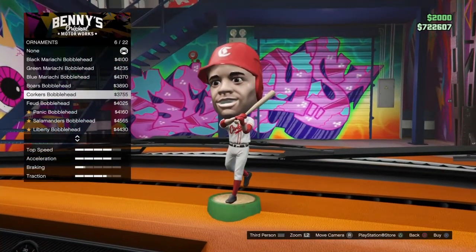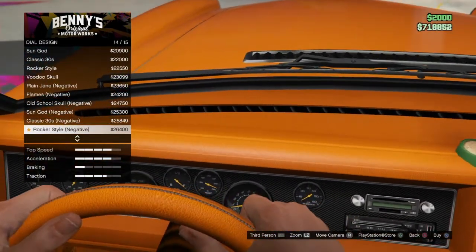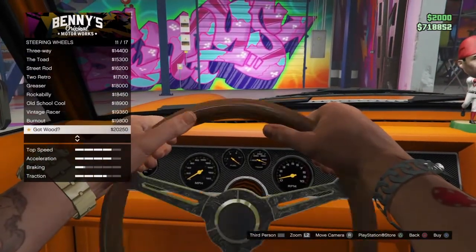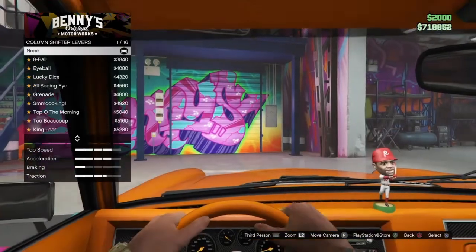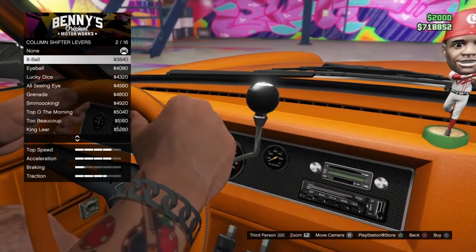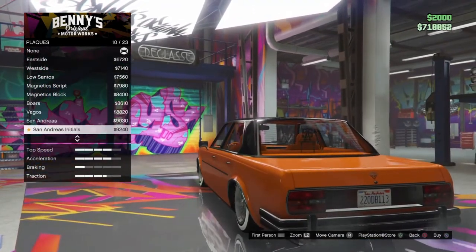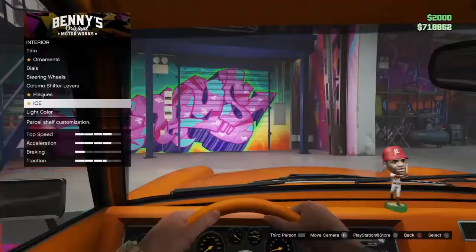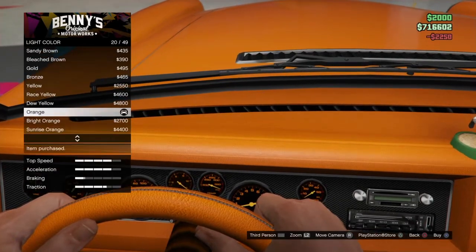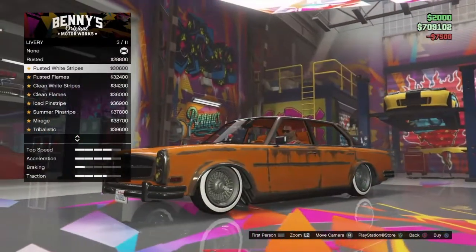I'll get this little baseball ornament. For the dials it just changes what type of dial you have — you can't really see it because my character is in the way. You can have different steering wheels which look pretty cool, and different shifter levers. You can have plaques on the back to make it look more like a low rider, and more speakers. For the light colors I'm just going to use orange again.